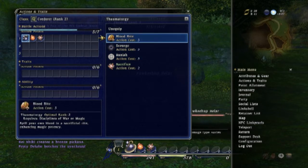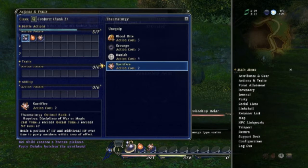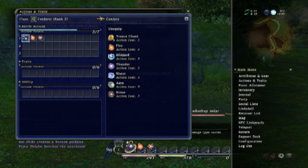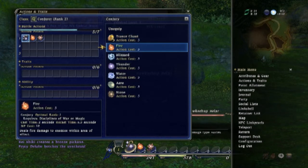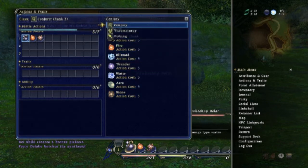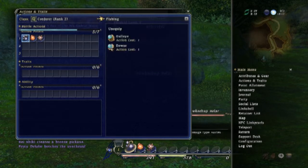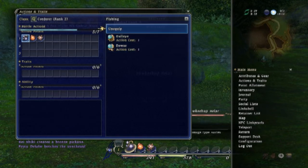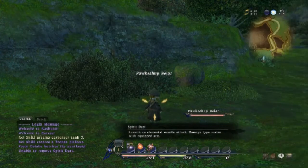Spells always use MP, your combat skills always use TP, and your basic skills just have timers on them. You can select anything, even things from cross-craft — you can go to another discipline like the hand of the land. However, you can't always use the skills; there are some limitations depending on what you've got equipped as your main weapon.